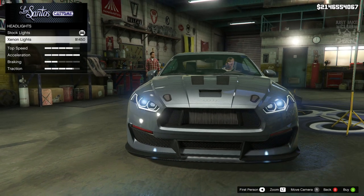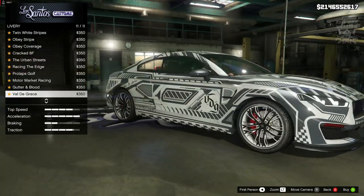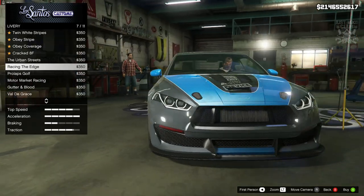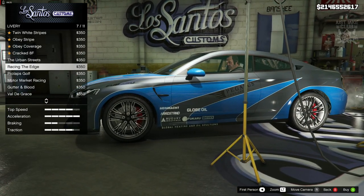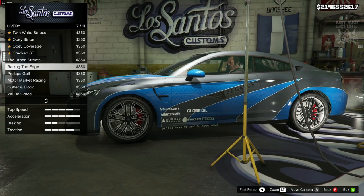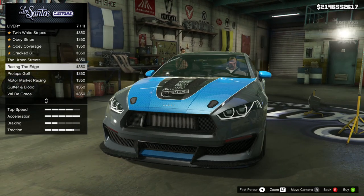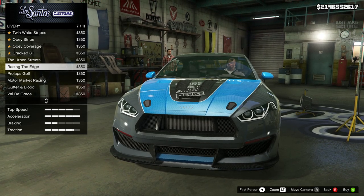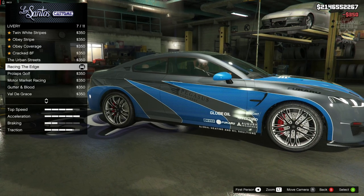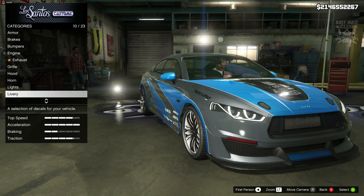Then we'll go to the lights and get the Xenon headlights. Now for the livery - this is where the magic is going to happen, because it goes from an Audi to an M3 real quick. That is like spot on - that is exactly what we need for a BMW M3 GTR build from Need for Speed. It's called Race and Edge - we're going to grab it and it looks awesome. I just don't understand why they put it on an Audi.